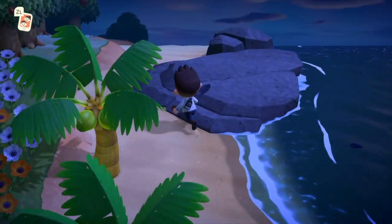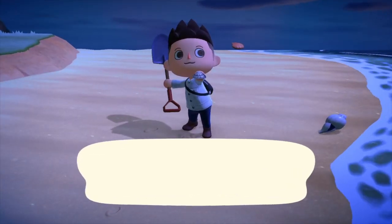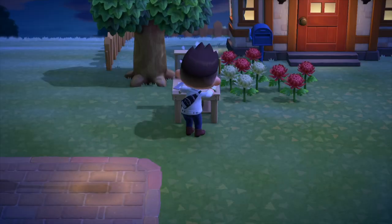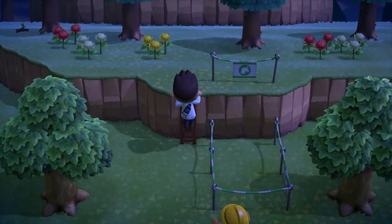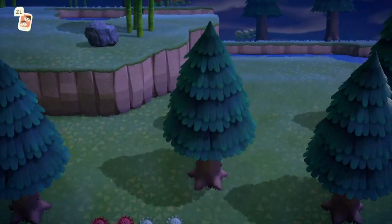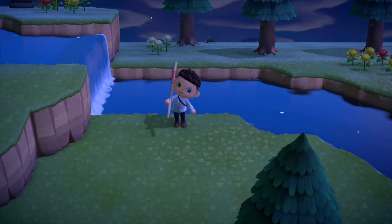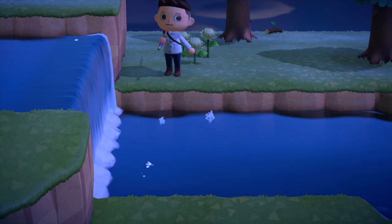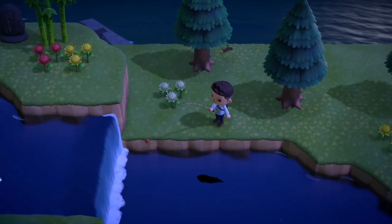The first thing you're going to want to do is get a couple clams. Go through your beach, get the clams and convert them to some bait. Now go to the second elevation of your town — don't go to the very top where there's ponds and stuff, keep it to the second elevation. Go to the area where there's a waterfall, and using your bait, throw it in next to the waterfall.